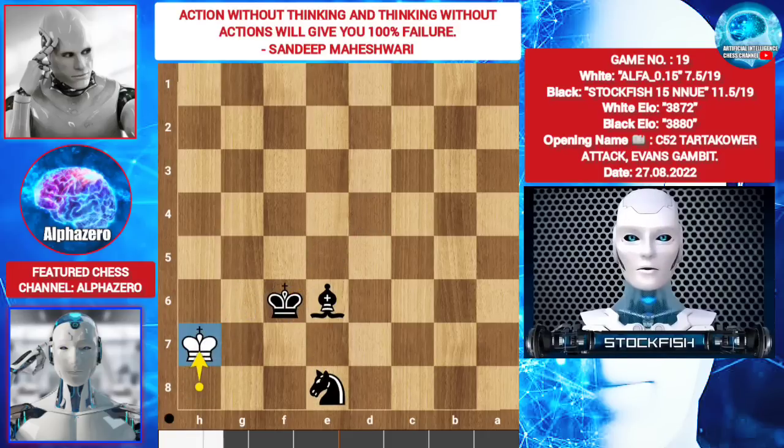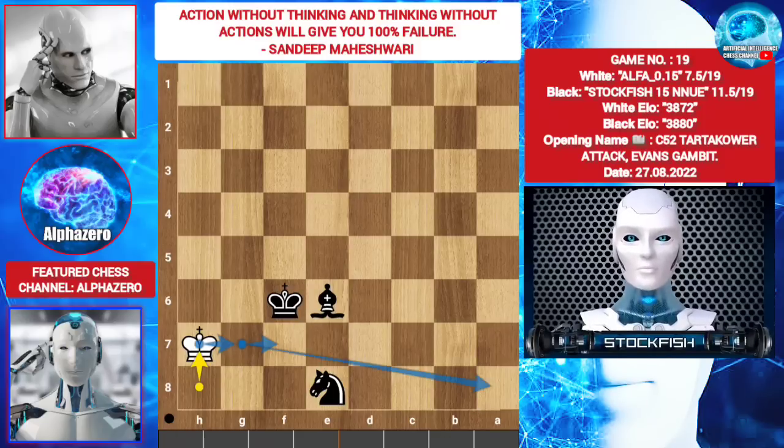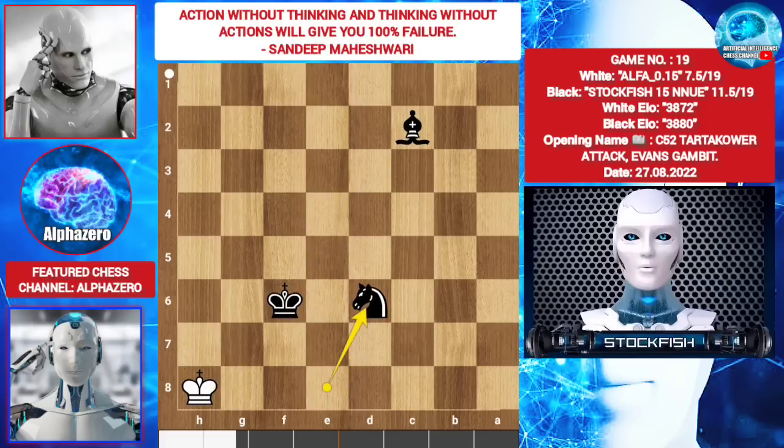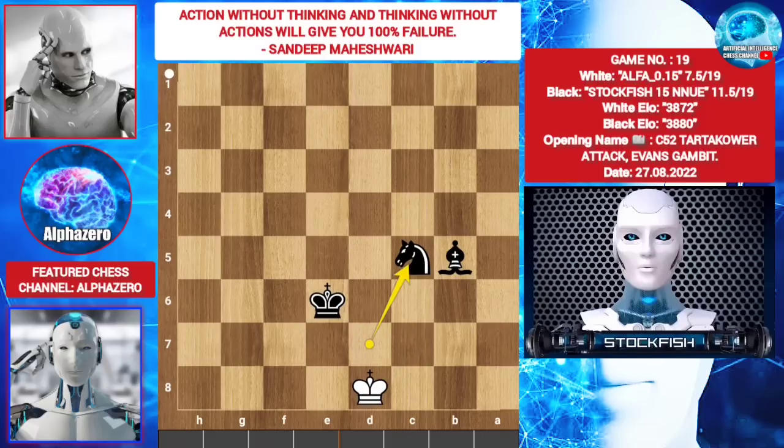You can't checkmate on this black corner square. Because you have a light-square bishop, you have to take the white king to the white square a8 or h1.